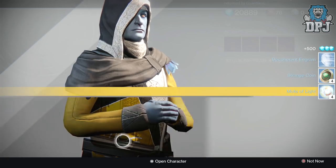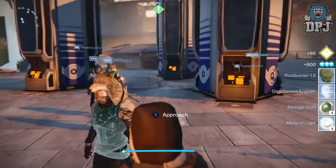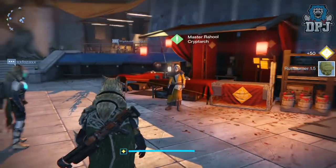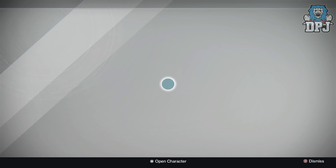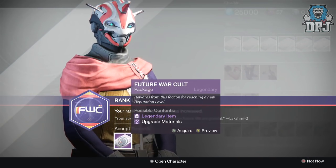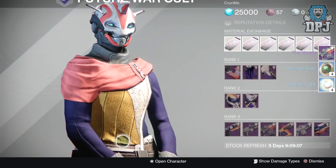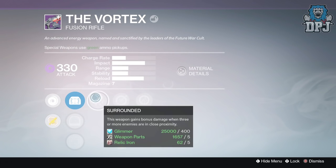My Cryptarch rank 195 package — seriously, another engram. Moving on to my Future War Cult rank 21 package. Ships and shaders are what I want, though I wouldn't mind full Future War Cult gear as well. I got the Vortex fusion rifle dropping 330 attack, but the roll sucked, so I'll just infuse it or get marks out of it.